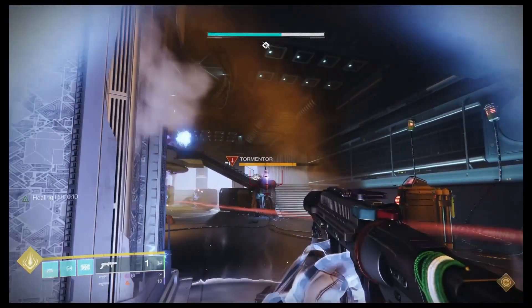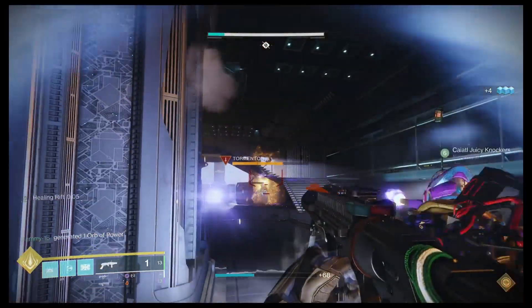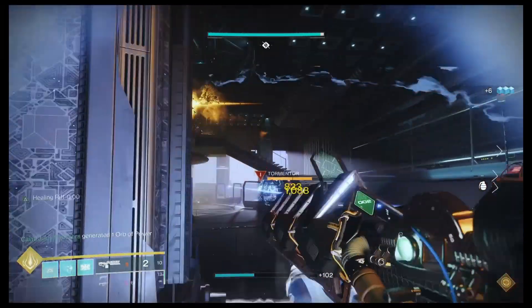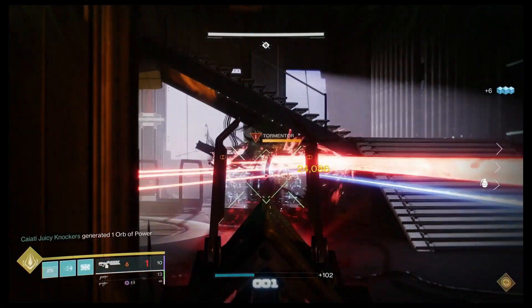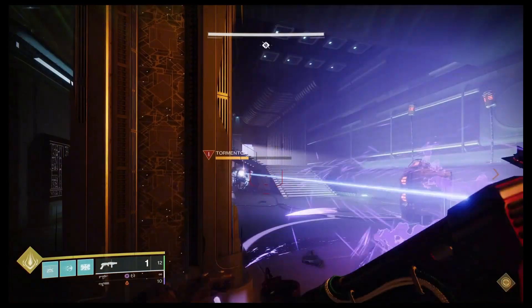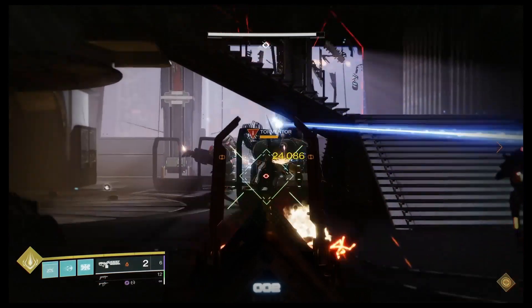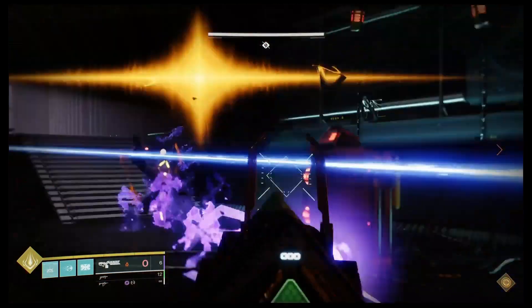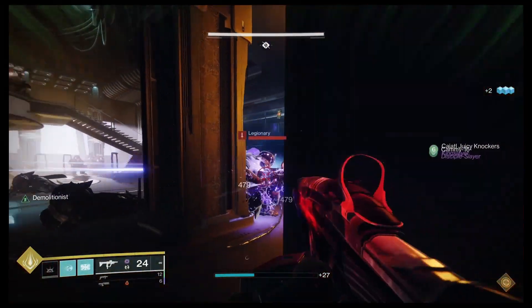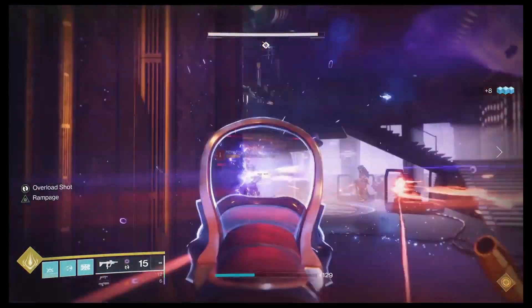Once those shoulder pads go down, we pull out Divinity, which makes this Tormentor's weak spot that much larger. CK and myself have Sleeper Simulant, which we found does the most damage at about 32,000 to 34,000 damage per shot — as you can see on screen — which is pretty heavy and chunks these guys down. I'm doing double duty: keeping the Tormentor stunned with my grenade while also using Sleeper on the Divinity bubble to bring them down.